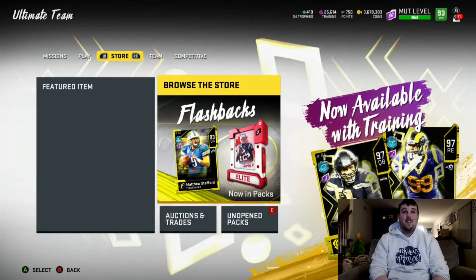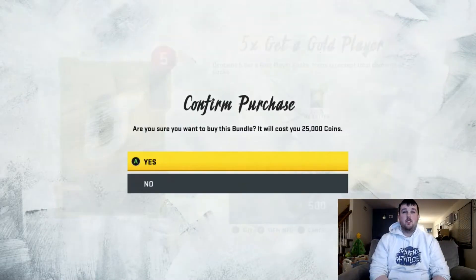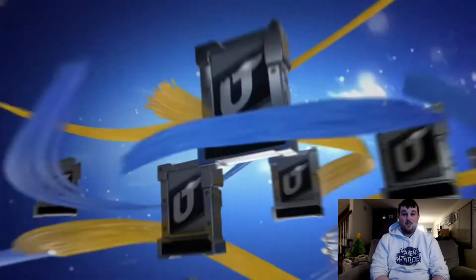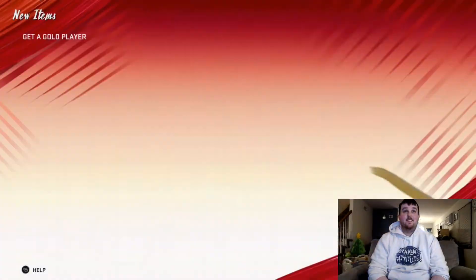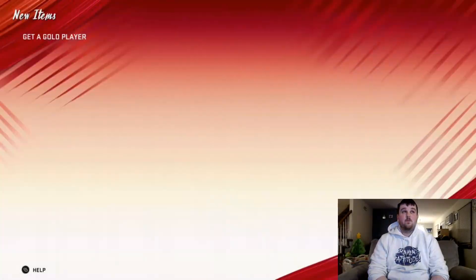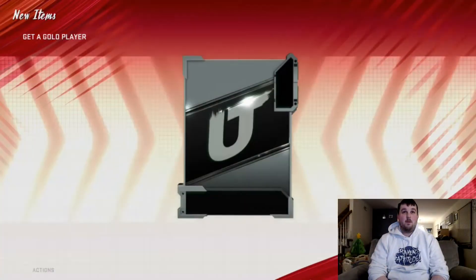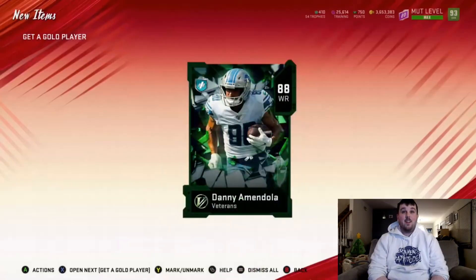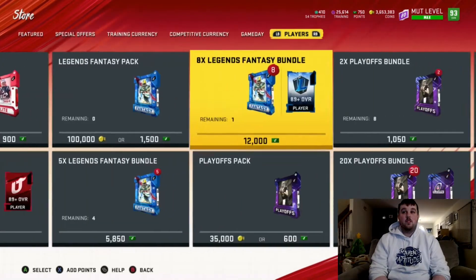We're just going to open up a few get-a-golds — this is probably going to be a shorter video. I'm putting out some longer ones lately so we'll just open maybe 10 or 15 of these, see if we can get something great. Starting off with a Power Up Ted Hendricks again — not anything good. We get gold 74 Aaron Colvin. I want to get like just one 85-plus and I'll be pumped. Veteran 88 Danny Amendola — so we asked for an 85 and we got an 88. We're gonna get at least two more of these little get-a-gold bundles before we call it quits.